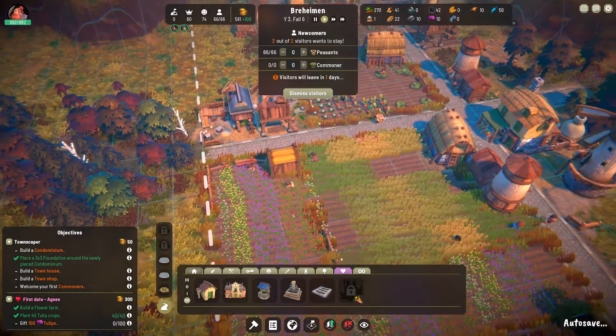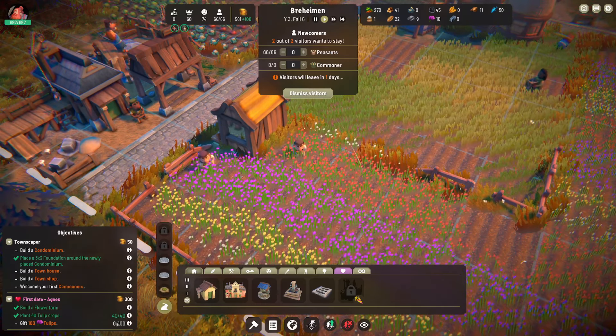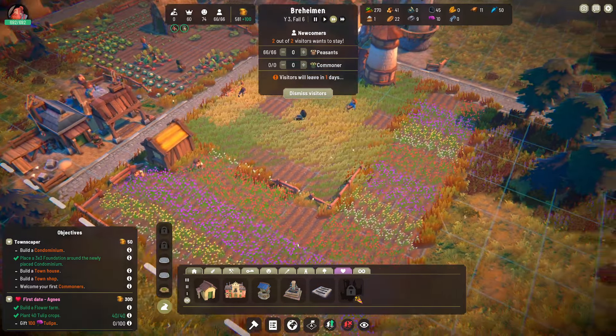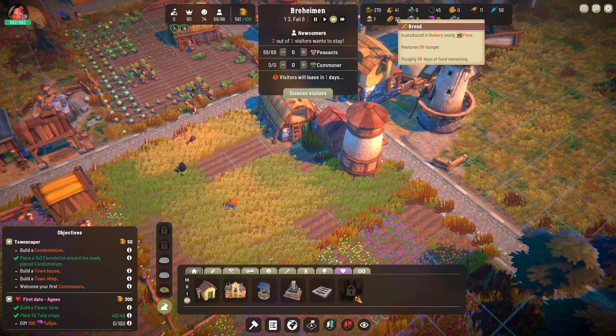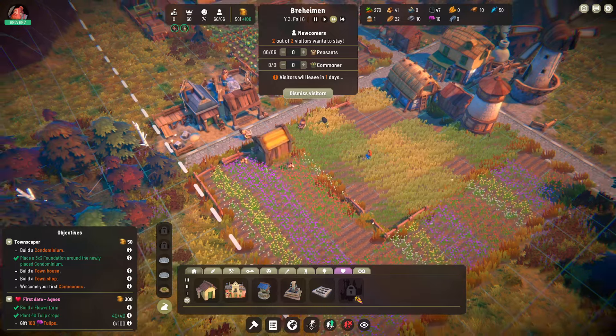Are you guys harvesting the tulips now? Looks like they are. We haven't actually harvested any yet, but soon. Bread production is through the roof — we're at 22 bread, 270 vegetables, and holding steady.